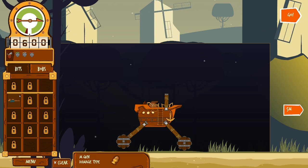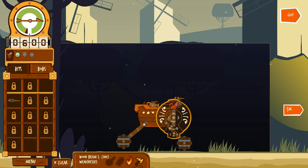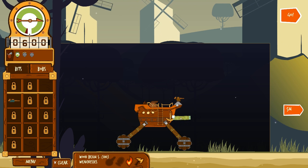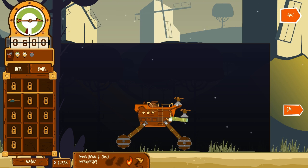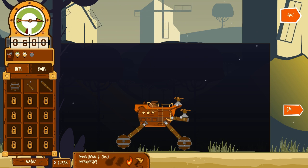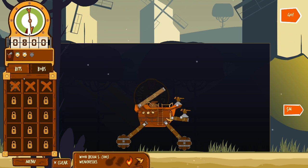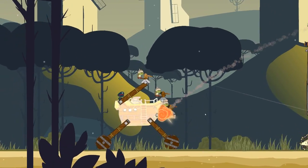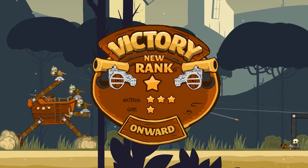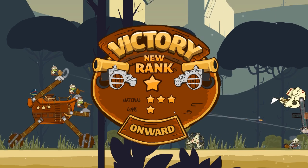We've got an M gun - damage type looks like a shell. Let's put that gun there, spin it around, put another gun down here - double gun setup! Let's get another plank and put a turret on top as well - three guns! Go, shoot it! We get more stars using fewer guns because we save resources. Look at that thing get wrecked - good work! Onward.